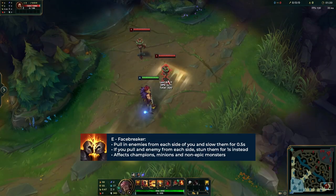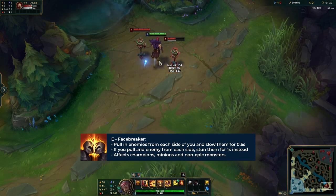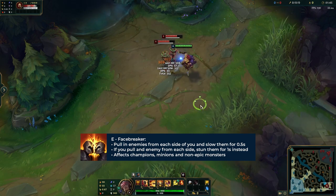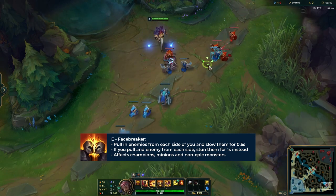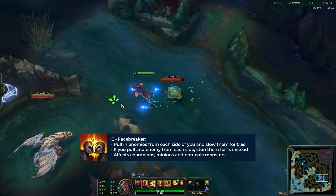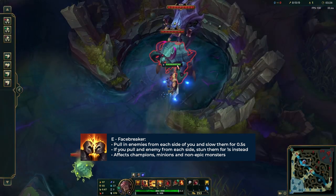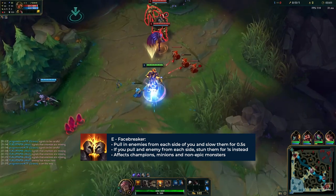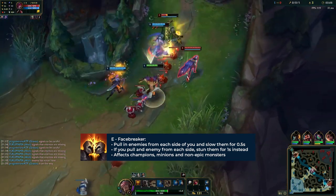Next is Set's E, the Facebreaker. When activated, Set pulls in enemies from both sides, dealing physical damage and slowing them by 50% for 0.5 seconds. If Facebreaker affects at least one enemy on each side, then all the enemies pulled in are stunned for one second. This is quite a unique ability. It's not too hard to hit it on at least one person, but what really makes or breaks a good use of this ability is your positioning. You're going to have to get yourself in a position where you can get enemies from both sides. It doesn't just affect champions — it will affect minions and monsters as well, but it won't affect towers or epic monsters like Baron or Drake.